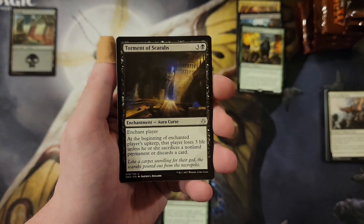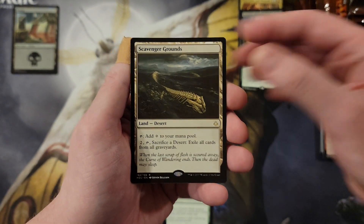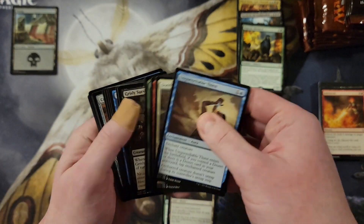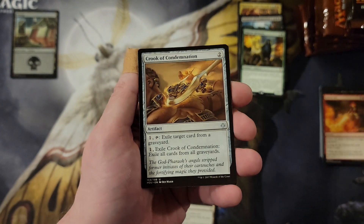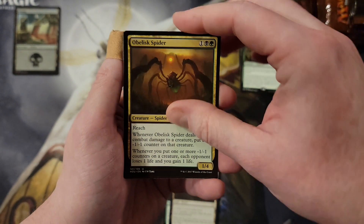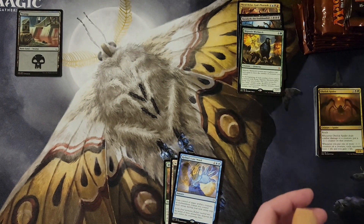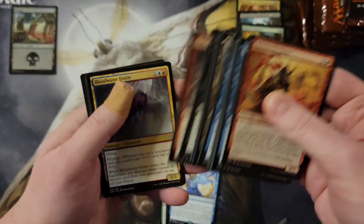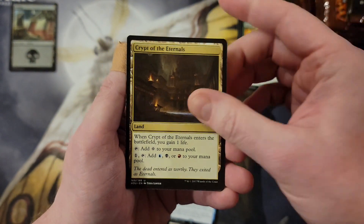We've got Striker, Torment of Scarabs, Inferno Jet, Scavenger Grounds, Planeswalker, Earthshaker Khenra token — we must keep going. 36 wonderful packs, and for someone who opens as many collector boxes as I do, this is a lot of packs. Oblique spider, Kefnet's Last Word. Honestly I don't know too many of the rare cards that are really big hits — I wasn't playing during this set — but I do know some of the cool pulls.